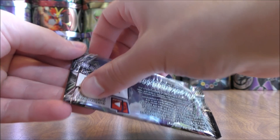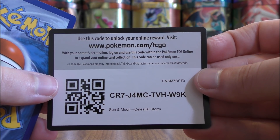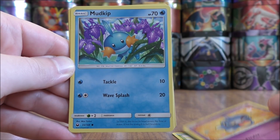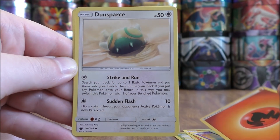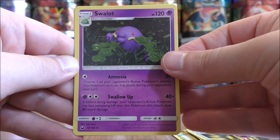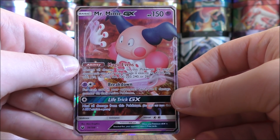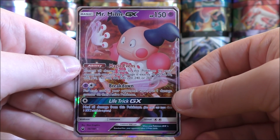Rayquaza pack — would love to pull a Full Art or a Rainbow Rare of Rayquaza. This pack starts with Cacnea, Torchic, Shuppet, Mudkip, Bagon, Fire Type Energy, Dunsparce, Last Chance Potion, Swallot, a Reverse Hollow of a Beldum which is just a common, and the rare is a Mr. Mime GX. I'm a big fan of first generation Pokemon, so nice card to add to my collection.